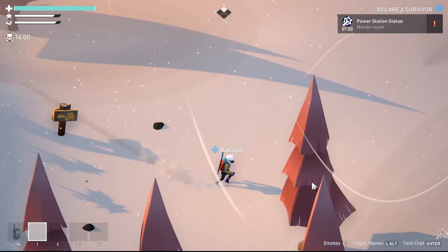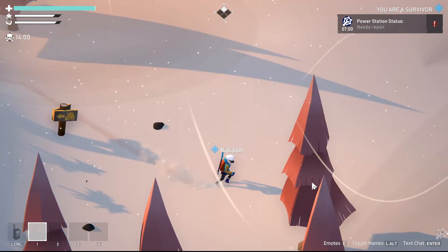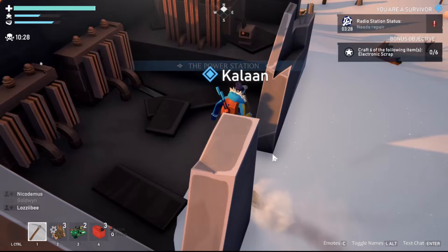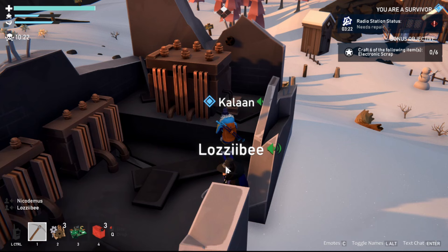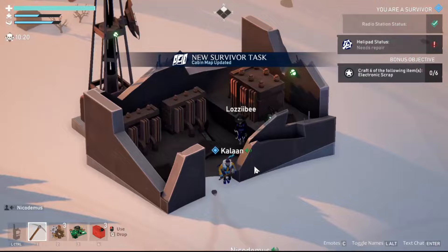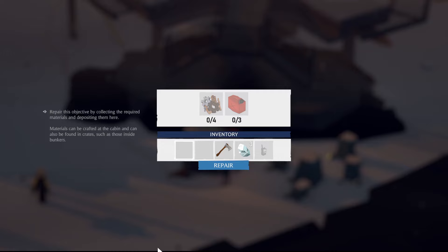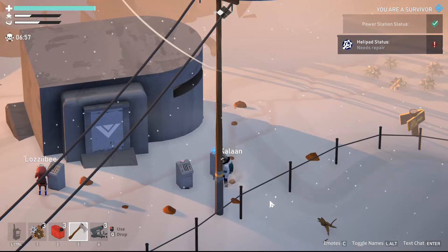The first objective is to repair the power station. Its location is always known to the players from the beginning and once investigated, will give you a mission to collect a variety of spare parts or fuel. Once the survivors have collected the parts necessary to fix the power station, the second objective will be available. This will be to repair the escape vehicle or platform necessary to power on the rescue radio. To find the parts necessary to fix the objectives, the survivors must either locate bunkers strewn around the map or spend time crafting the parts themselves.